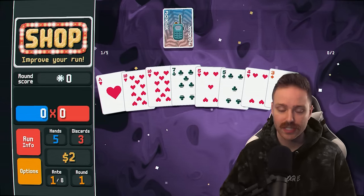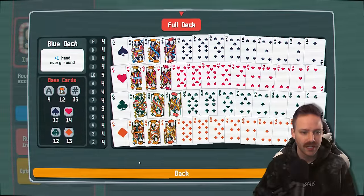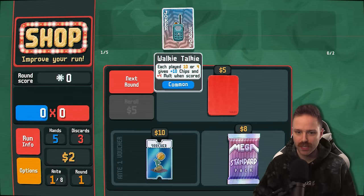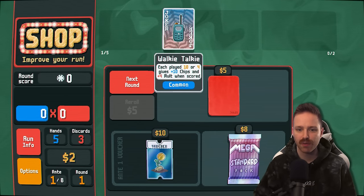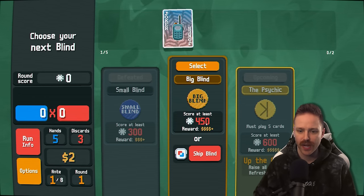We also have another heart, which is important to note if we want to go flushes. We can always consult the deck to see that. We have 14 hearts now and 12 clubs. If we're going to double down on this 10-4 Walkie Talkie, we're going to want more 10s and 4s. Big Blind is up next — 450 chips to win.